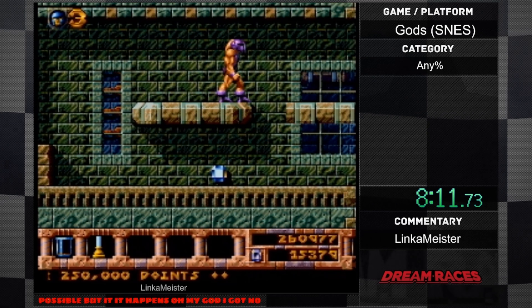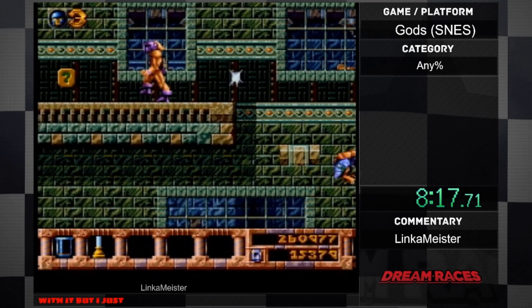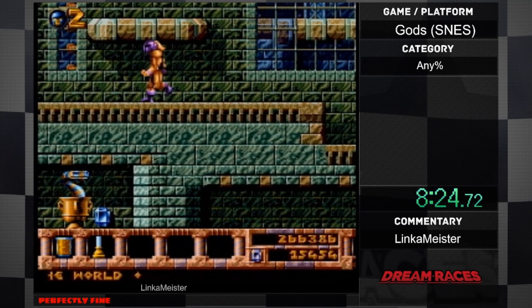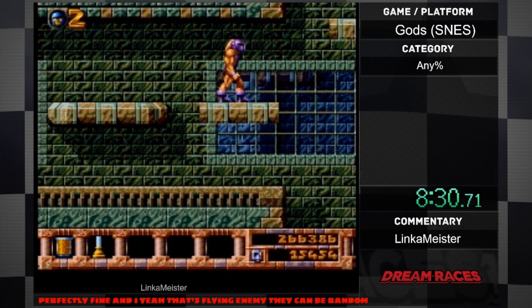I got a note. Here's a platform — normally platforms you don't have to do anything to go with it, but this one you actually have to walk. That flying enemy, they can be random. They're quite annoying.